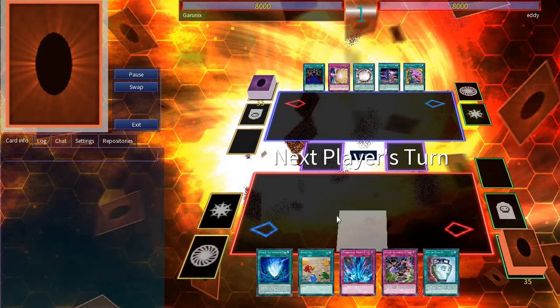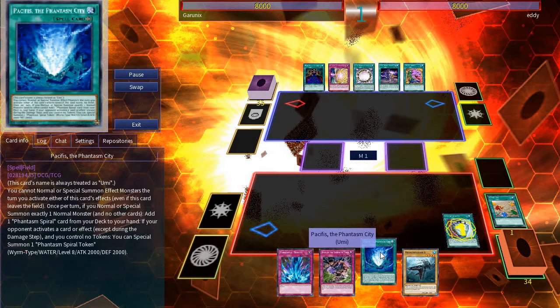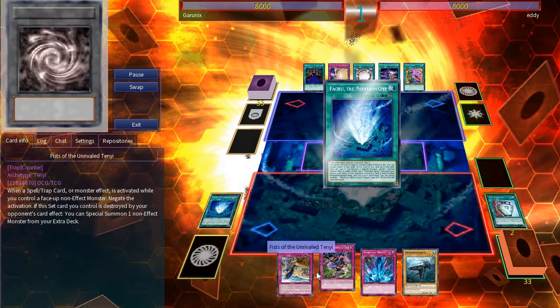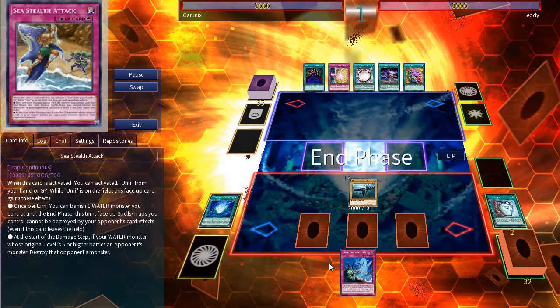Now we're going into game 2. I start off with Fossil Dig to search Megalo Smasher. Next is Duality and we use that to get Sea Stealth Attack. Next activating the field spell, summoning Megalo Smasher, which will activate the field spell to search Phantasm Spiral Battle. Now setting 3 cards and passing turn.